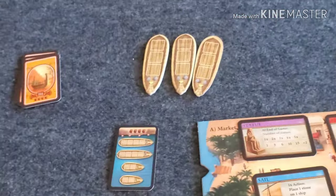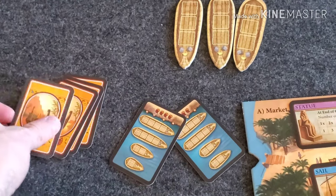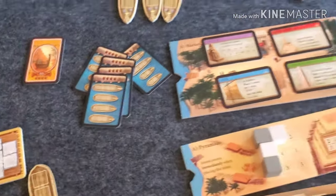You play the game for six rounds, dealing out a new ship card every round. There are different kinds of ships each round, and that is how you play. Whoever has the most points wins Imhotep.